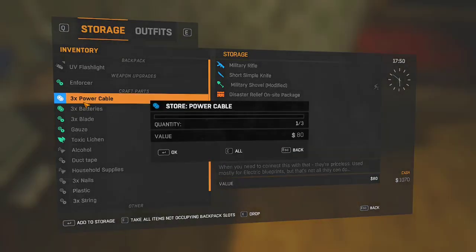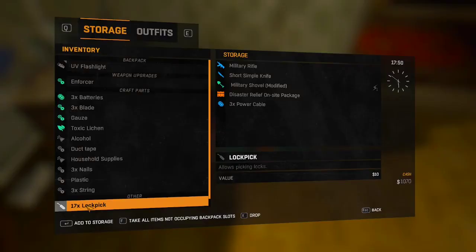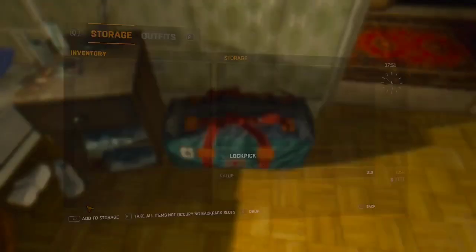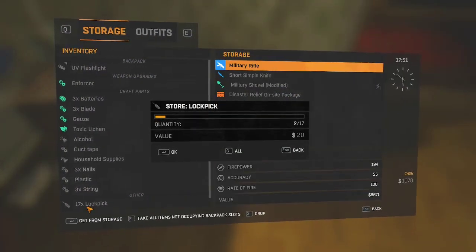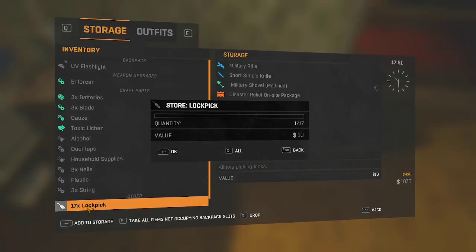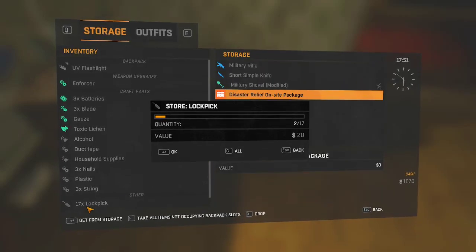I'm gonna show you once more. Put your mouse on the thing you have most of. And then press F and both mouse buttons at the same time. You have to do it exactly when the menu pops up — not after or before — or it won't work. And then put it on what you want to dupe. Press C, or whatever the button is for all.